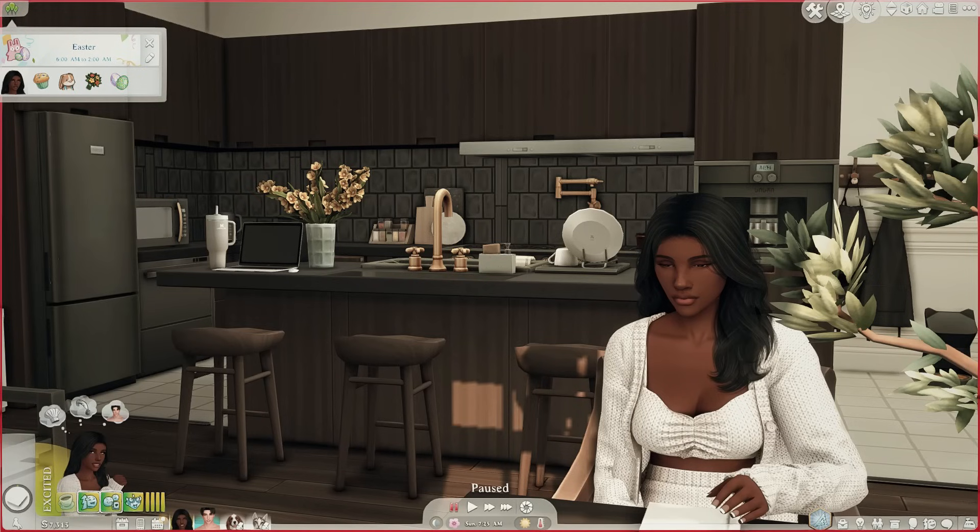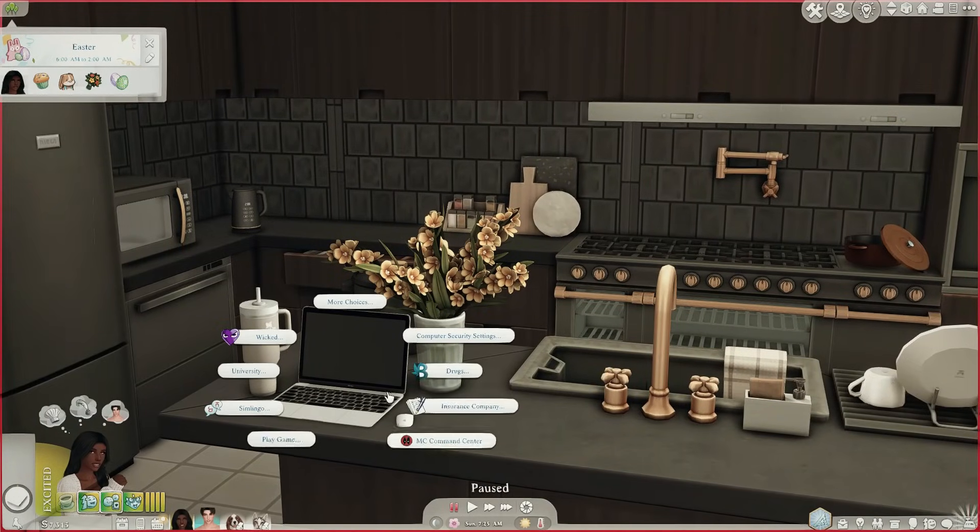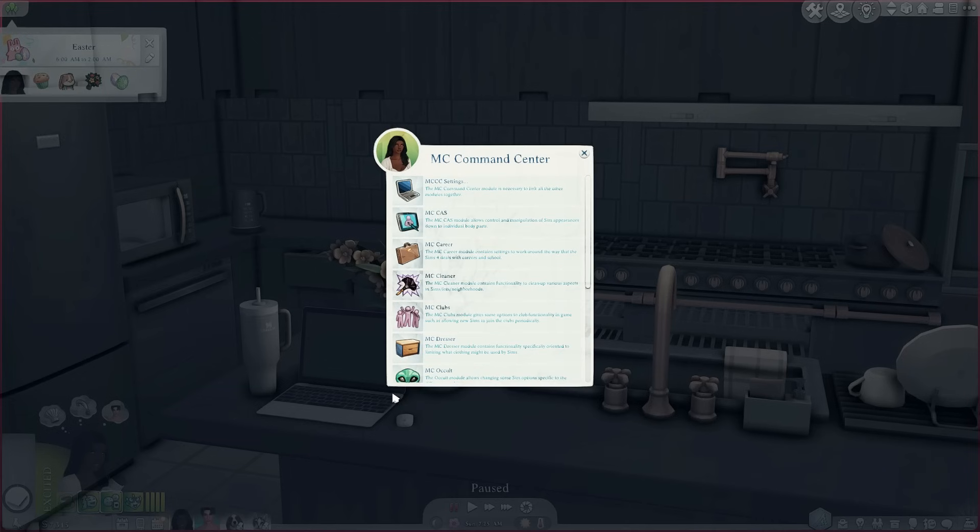We are now at the mod portion of the video. The first mod is MC Command Center. Everybody knows what MCCC is, but I feel like a lot of people don't pay attention to all the different ways it can improve your game. Whenever you want to make changes, click on a computer — you'll see the MC Command Center option. You cannot make these changes by clicking on your sim; that's something entirely different. You'll get a bunch of different modules — I won't go through every single one, but I'll show you the three things I like to do.